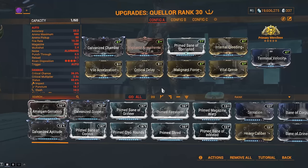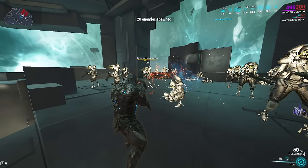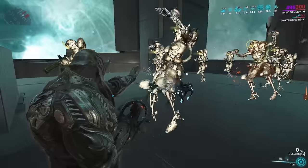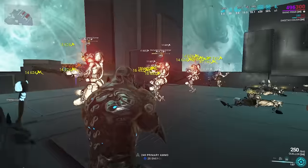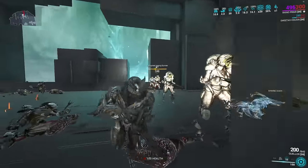Using a Riven with the Quellor — confirmed, it does a lot of damage. Here is the build I run. It's pretty simple — just use that one mod that does the thick damage. Pros: it's a lot of fun to use. Cons: you run out of ammo quickly if you constantly spam the alternate fire, because you're shooting 50 ammo per shot and only have around 300 magazine capacity.